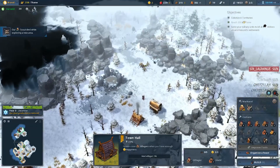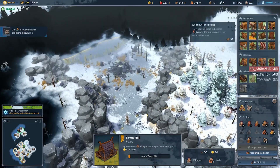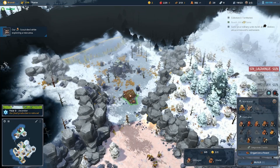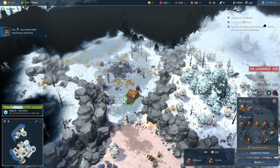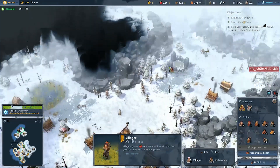Wintertime — we got 230 food saved up, that should be enough. And we can grab another fisherman hut in our brand new region. Should be okay, we got enough wood saved up.